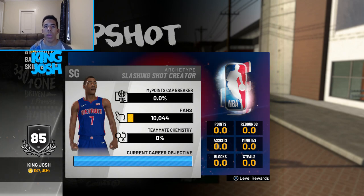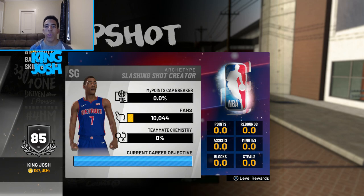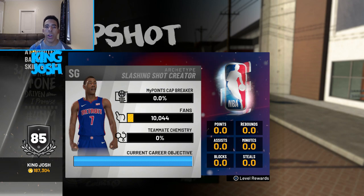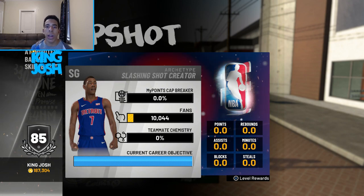I made him a shooting guard instead of a point guard. I did make him 6'6 — you can also make him 6'4. But anyway, the build is a slashing shot creator and I like this build a lot.